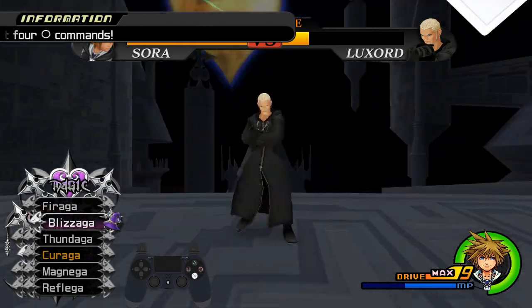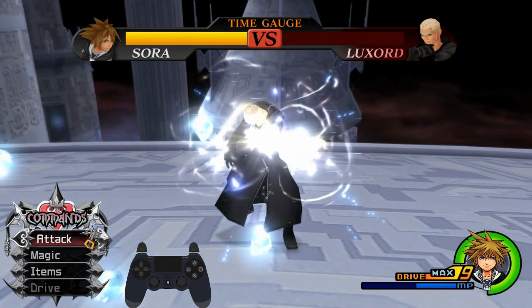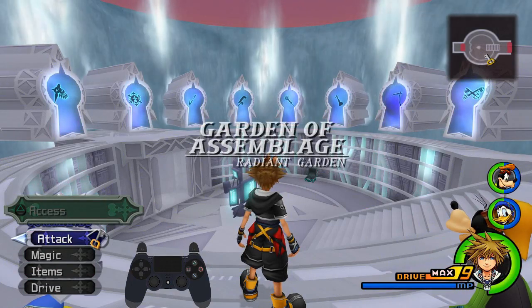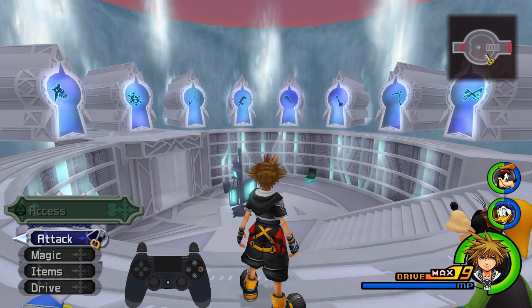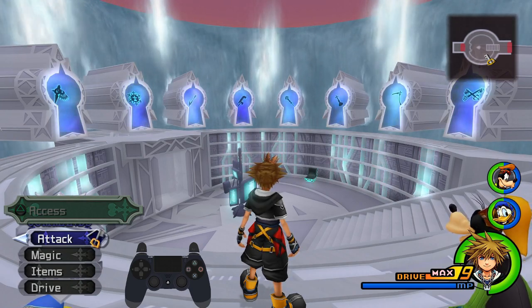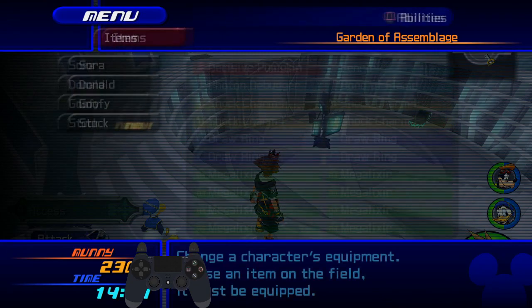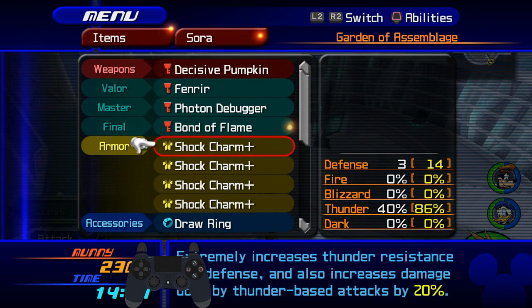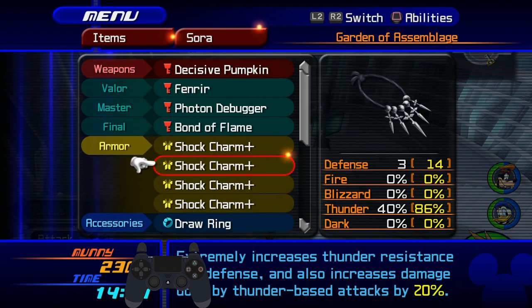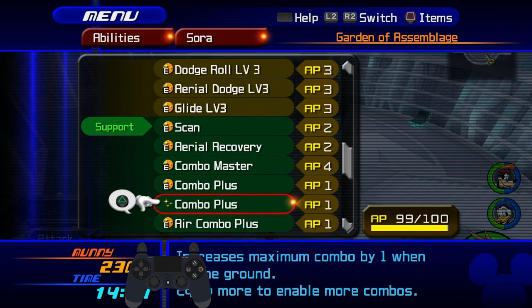That's pretty much how this fight should go if the RNG is correct. If for whatever reason he goes underground at the end of the last minigame, that means you were under-damaged. To prevent that, having a similar setup with Decisive Pumpkin and Combo Plus abilities for the Thunder boost should help. You could also equip an extra Combo Plus — that could help prevent not dealing enough damage.